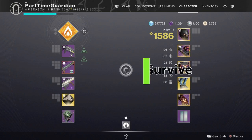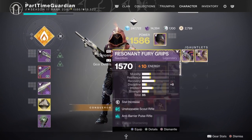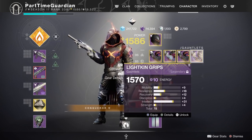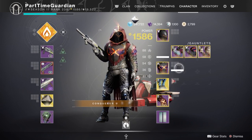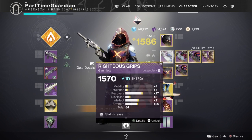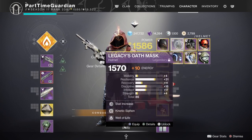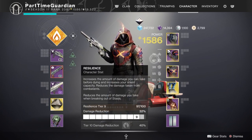Resilience is now the number one stat you should be looking at if you want survivability. Recovery is great — it gives your health back quickly — but if you look at the difference between a low resilience build and a high one, at higher tiers you're talking about roughly 40% damage reduction, which is really significant.